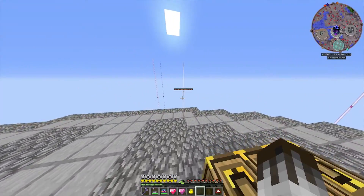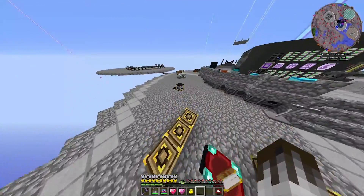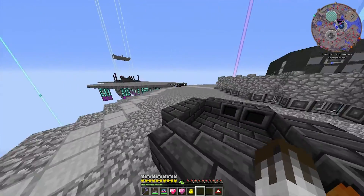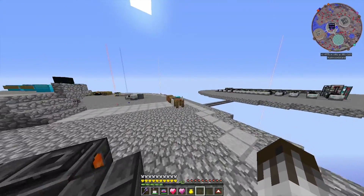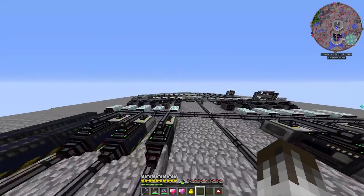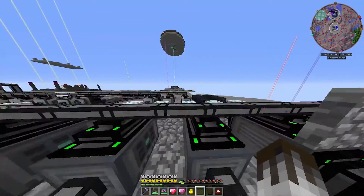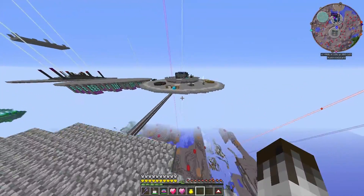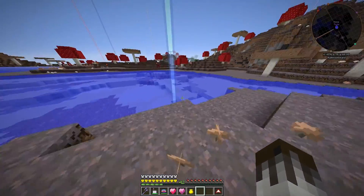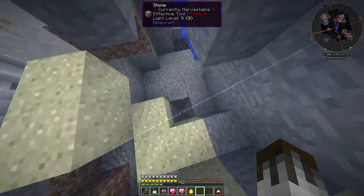Hello everybody and welcome back to some more Glitchcraft. We have an area to work in. I might have edited it out of last episode because I was babbling on, but the reason we did the pink slime spawner in the previous episode was because pink slimes are an extremely useful thing when it comes to making laser drills, and I like laser drills.